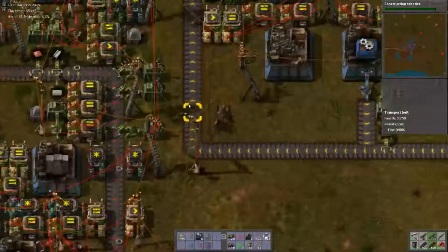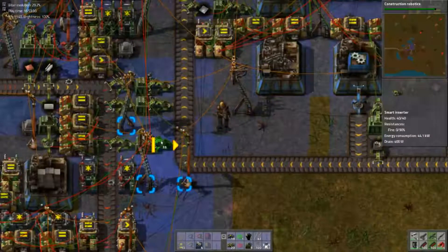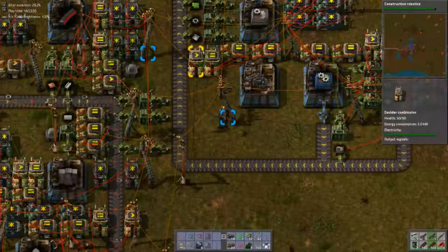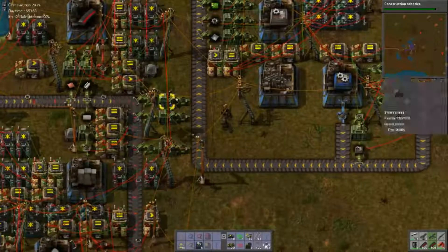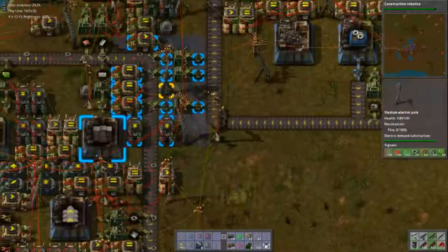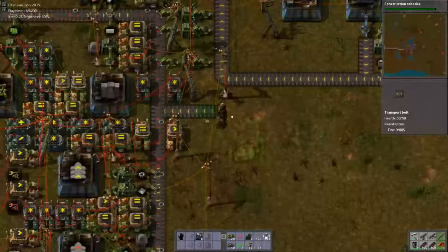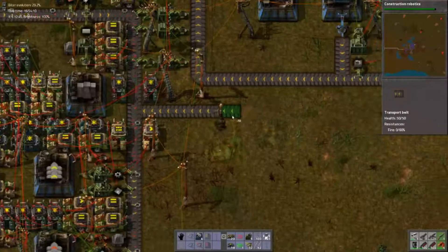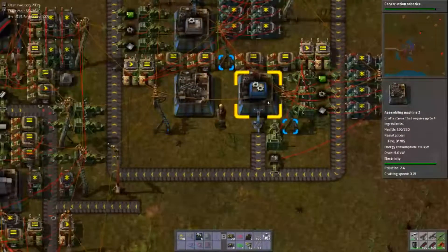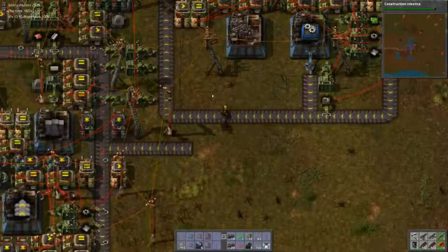Okay, we need to create the bridge now, essentially. We've created two separate buses, now we have to create the bridge. There's gonna be a set-reset switch involved with this, just like anything else, because it's a storage to make sure we get the proper amount. For now, we're never gonna need these to stay on the loop — these will never leave the loop, so we just need one inserter.